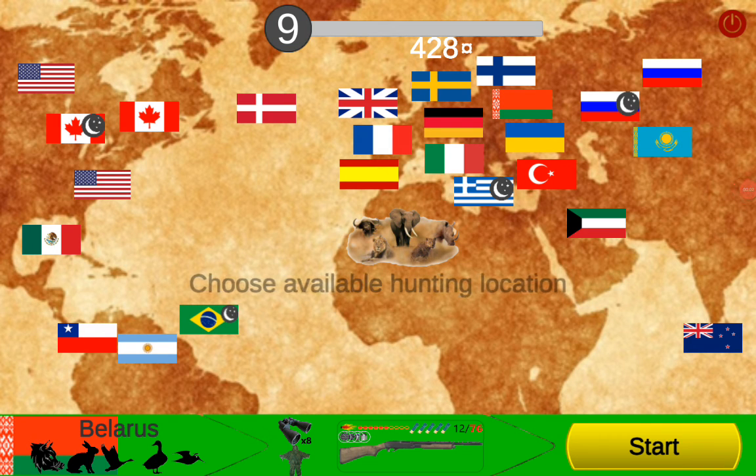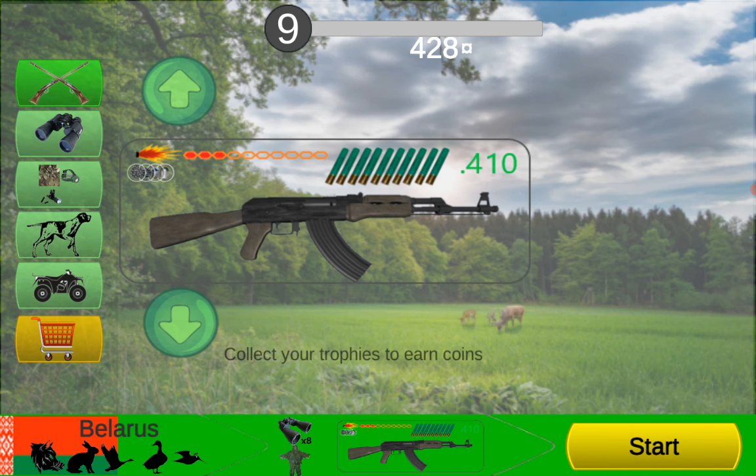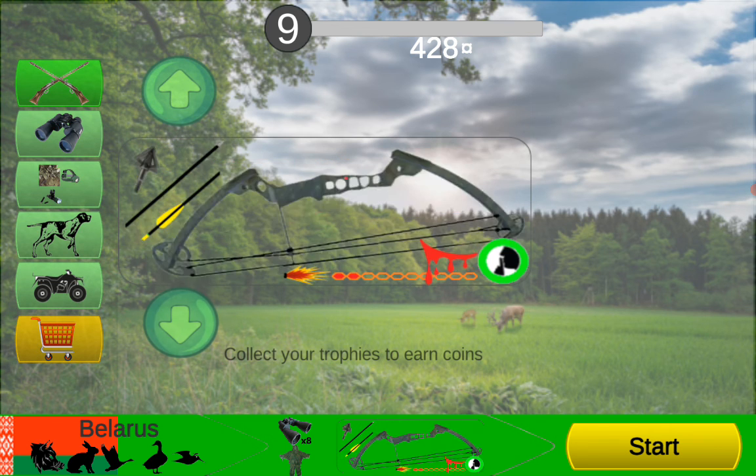Hi guys, we're back with another video on some more hunting simulator. What we're going to do today is about a shotgun — well actually, in this video I was going to use the 410, which I might, but how about we use the bow? Yes, this kind of bow, this one.